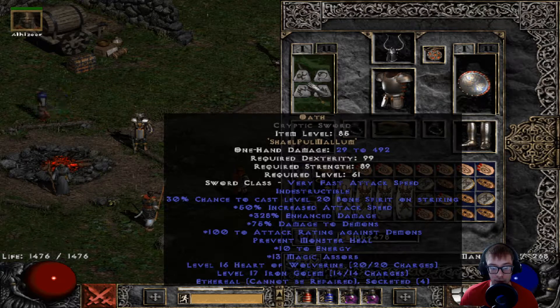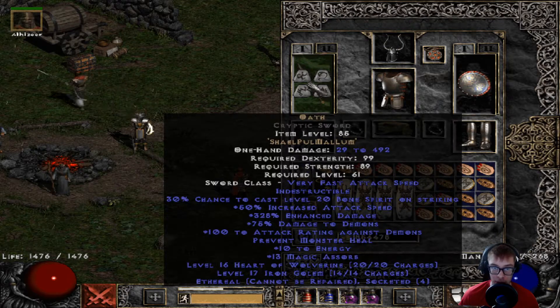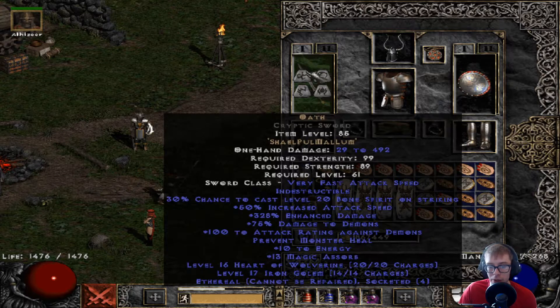Oath is a super amazing budget-tier weapon for the Zealot. It has increased attack speed, and this one rolled really high on enhanced damage — 328. I think it rolls from 210 to 340, so you can get a really bad roll or a really good one like this. It has damage to demons and a Bone Spirit proc on striking for some extra magic damage. If you don't have the runes for this, you could use a Lightsaber or make a Crescent Moon with an Um rune — those are all really good mid-tier options.